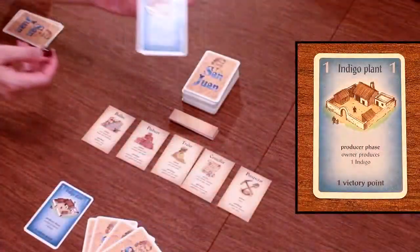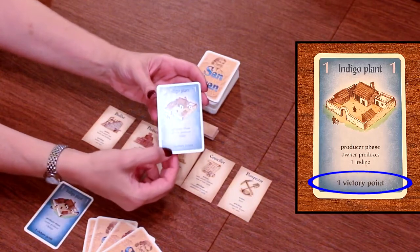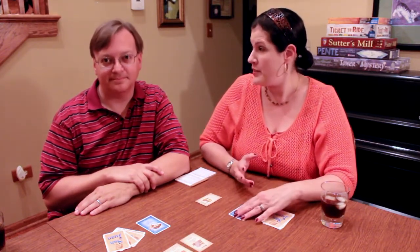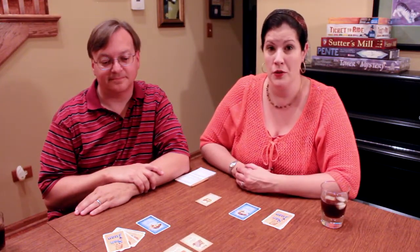Each building card has victory points shown at the bottom. The indigo plant, for example, has one victory point, so we both start with one point already. As you gain more buildings and produce more goods, you gather victory points through selling, buying, and building.